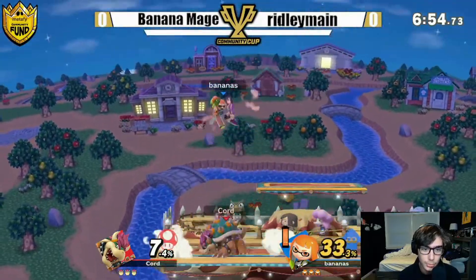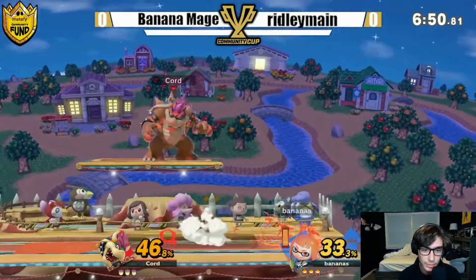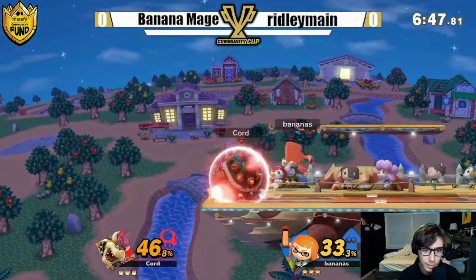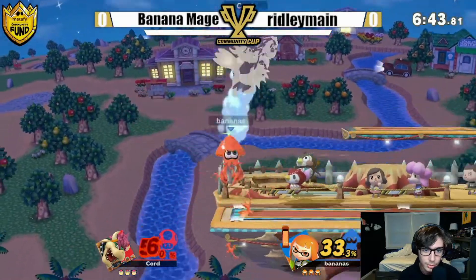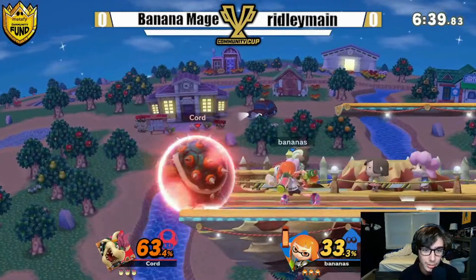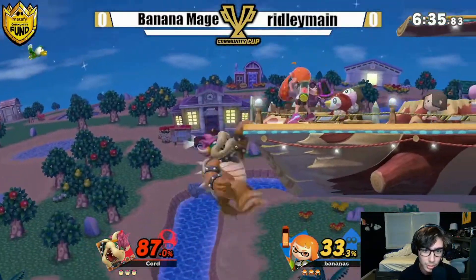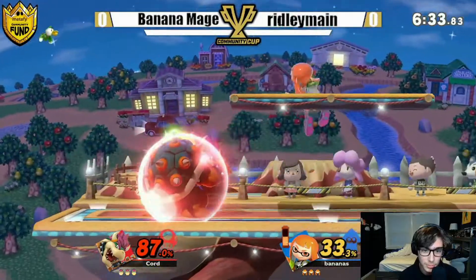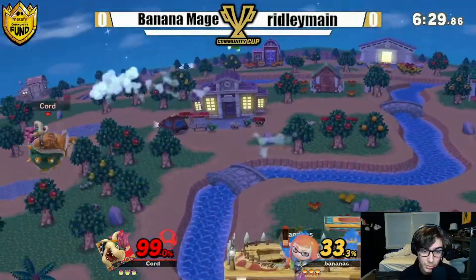Alright, up here to start from Ridley Main, but Banana is going with that splat roll trying to get some Inkling combos down. Almost got it too — double forward here tries to go for the two from that down smash. This is a splat bomb shield against it just in time, and gets out of the way of the second one as well.